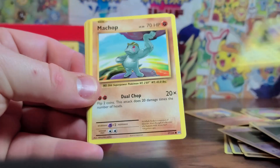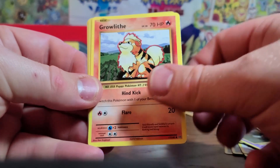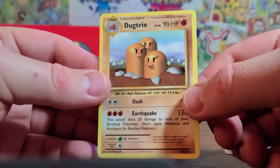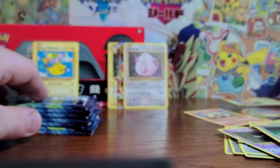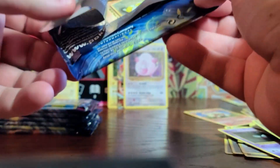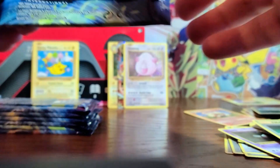Also from that pack: Growlithe, a Reverse Weedle, and a Dugtrio. This is what I was thinking would happen a bit more — a lot of Dugtrios. Farfetch'd. Mr. Mime — is that one of the ones you could have got from the back?